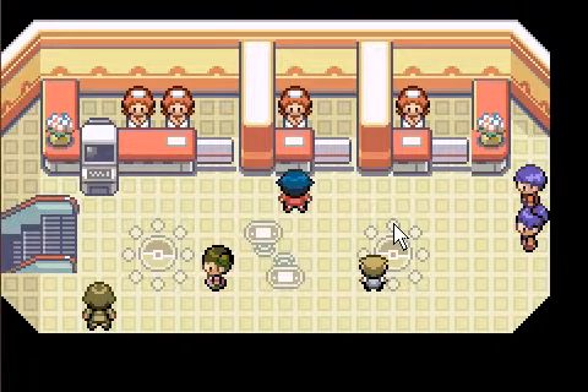Hey everybody, it's TreyWeezy teaching you guys how to battle in Pokemon Raptor EX. It's not the normal direct battling for regular Pokemon since this is an RPG maker game. You can't directly link anybody to anybody, which kind of sucks, but you're able to battle their team. I'm going to teach you guys how to do that — it's really easy.